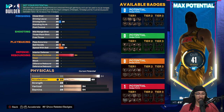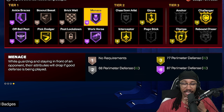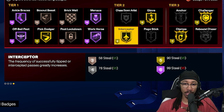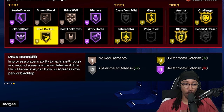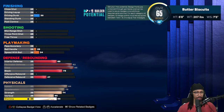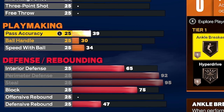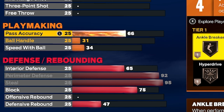We're going to max the speed, max the acceleration, max the steal, max the perimeter defense. That gives us Hall of Fame menace, gold glove, gold interceptor, gold pick dodger, and Hall of Fame ankle braces. Vertical — get that at a 60, 90 stamina. Driving dunk — I'm going to give you quick drops off one on this. I'm going to give you the minimum passing threshold, which is 70.